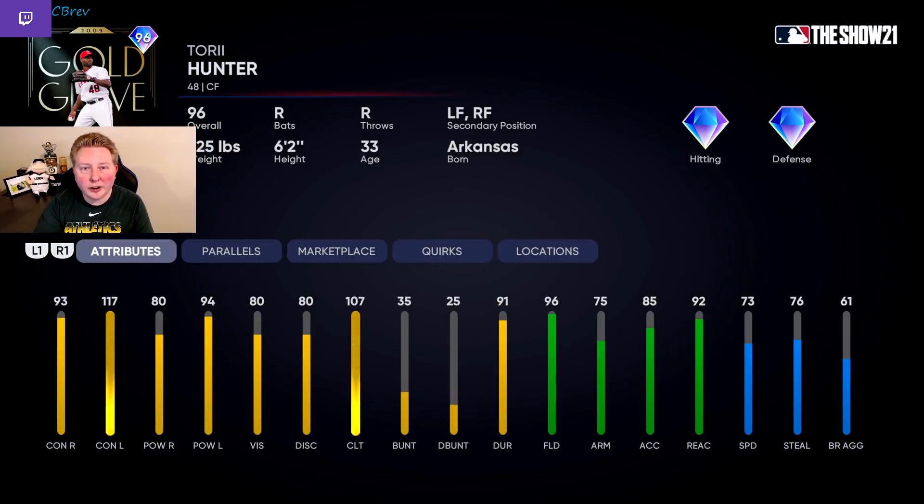Next up is 96 Torii Hunter of the Angels, who I have rated as the top outfielder from this release. There truthfully weren't that many good outfielders that came out in Team Affinity 2 in my opinion. His stats are good enough versus righties — you'd like to see them be a little better — but a lot of the good starting pitchers in the game are left-handed right now, so splits are kind of weird. What I really like about this card is he's more than capable at the dish, and he can play in the corner outfield or anywhere in the outfield with diamond defense without having to do any parallel progress. He's going to maintain over 90 fielding at any outfield position, which is really valuable.